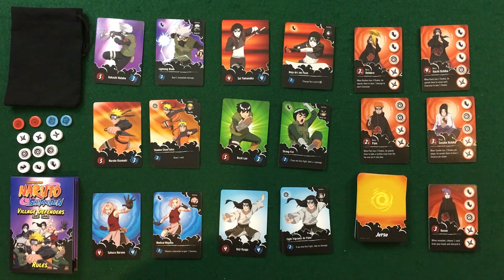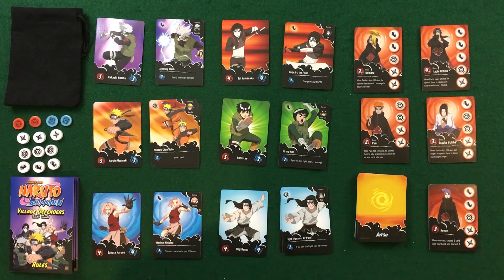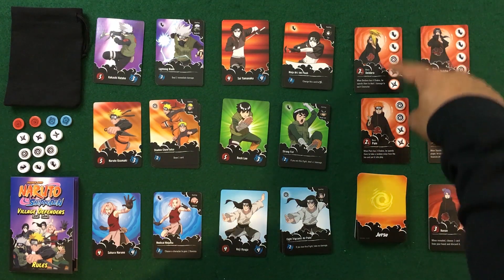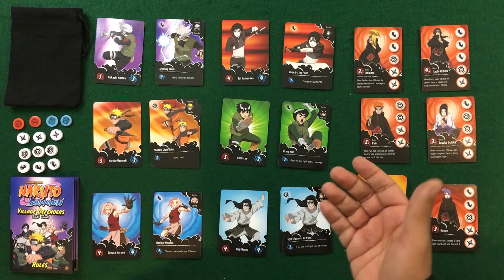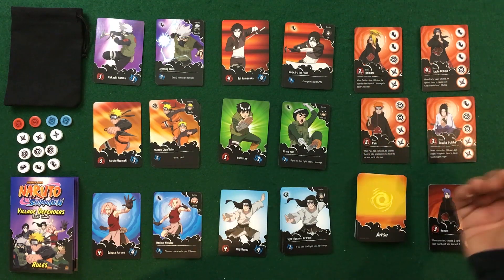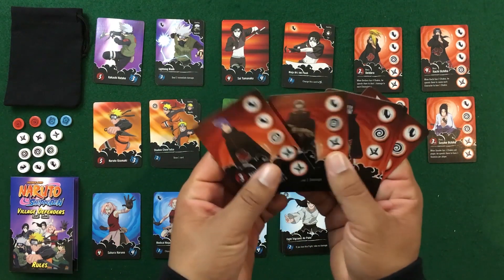There are four different bosses in the game: Deidara, Itachi Uchiha, Pain, and Sasuke Uchiha. You draw symbols from the bag and that affects the type of cards you can play when you fight them. Bosses have abilities related to chakra and can generate chakra, unlike the ninjas.